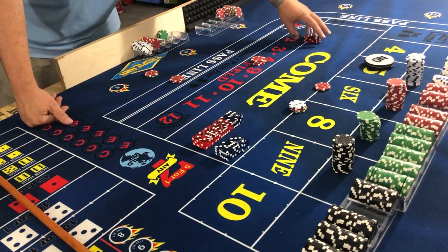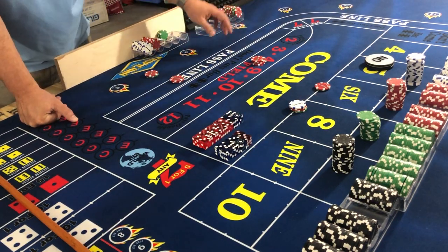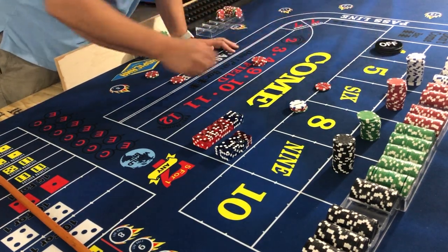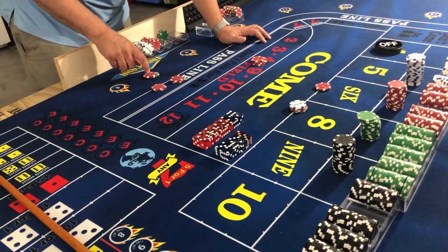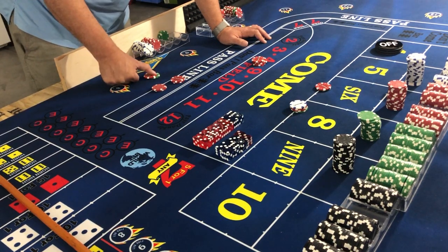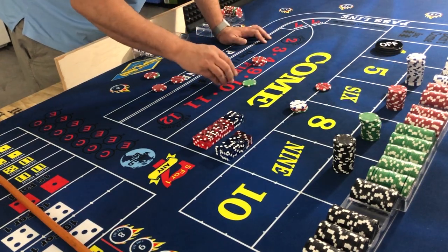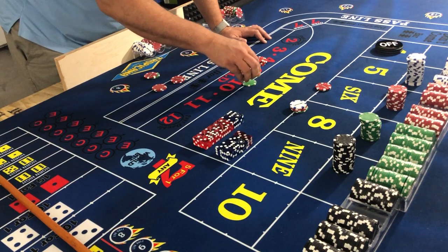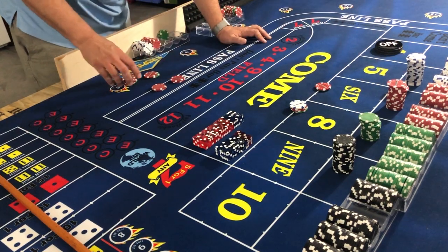Two-three-five — that's the five, which is what gets paid. Front line pays even. Back line: we have $30, that pays one and a half to one, so $30 pays $45. There's the $45. We lost the field but overall we still did very well with that roll.